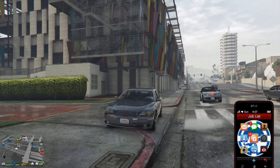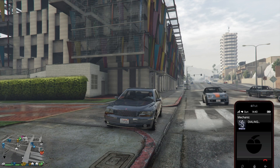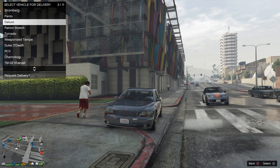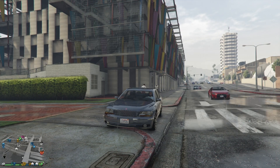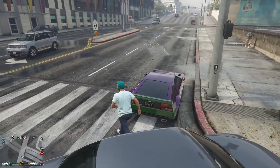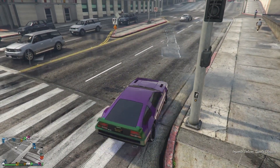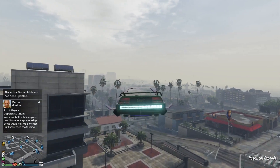I usually just drive to this end of my nightclub. Then you want to call your mechanic — you need your Deluxo, by the way. Get your Deluxo. You want to take this over to that wall breach behind Los Santos Customs, over by the airport.